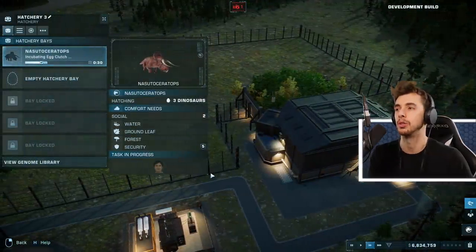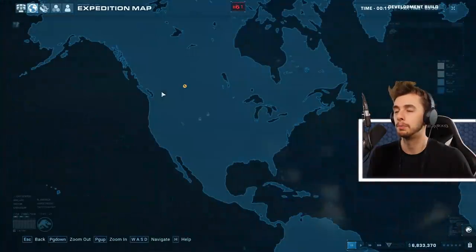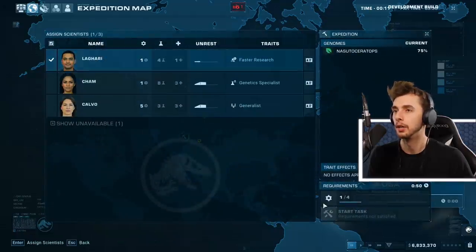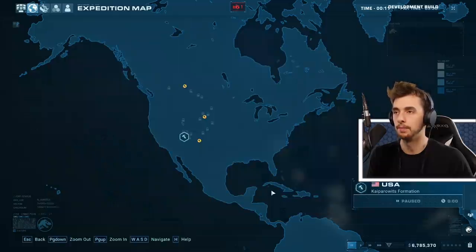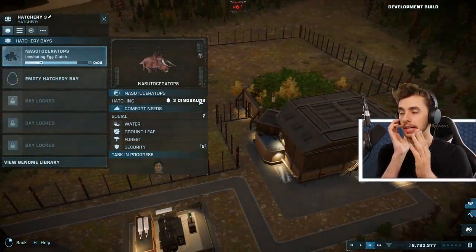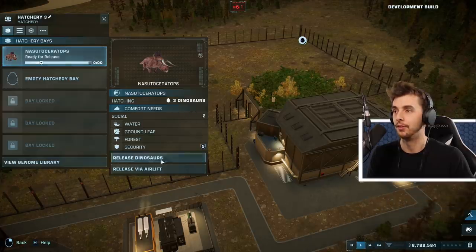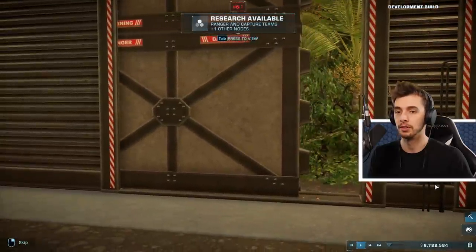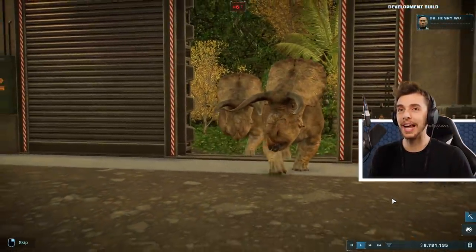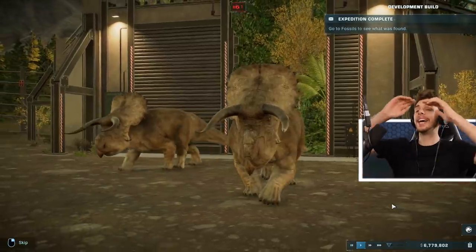630,000 for the eggs. More fossils being extracted. We need to send them off again - Nasutoceratops, you can go over there. I forget every time - do I give them rest? Incubating eggs, and then the next step is to release them. We're going to have three Nasutoceratops released at the same time. Release dinosaurs! Oh - they don't go one after another, they're all trooping out!